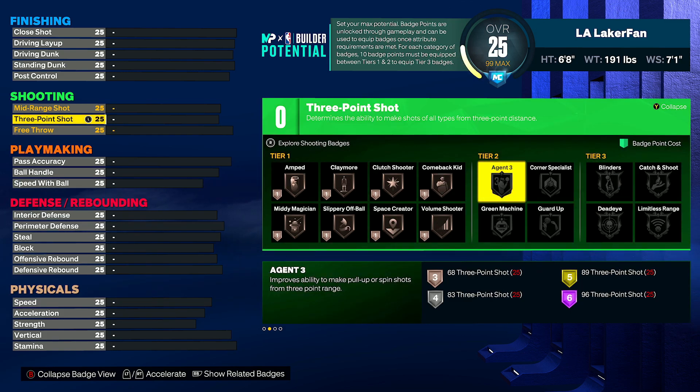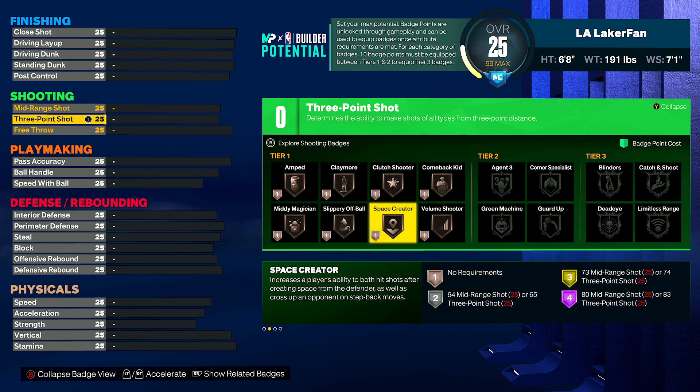Next up at number three, we have Agent 3. This badge is on the list because it's so multifaceted. In some builds it's only tier two, and for builds 6'11 and above, Agent 3 is actually tier one — which is unbelievable. On that seven-footer SK build with 92 three-pointer, he gets Agent 3 in tier one and Blinders in tier two. Agent 3 helps you make fade-away shots or spin shots, and it also activates on regular step-backs or quick-stop shots, as long as you're not catch-and-shoot — it activates on virtually every shot.